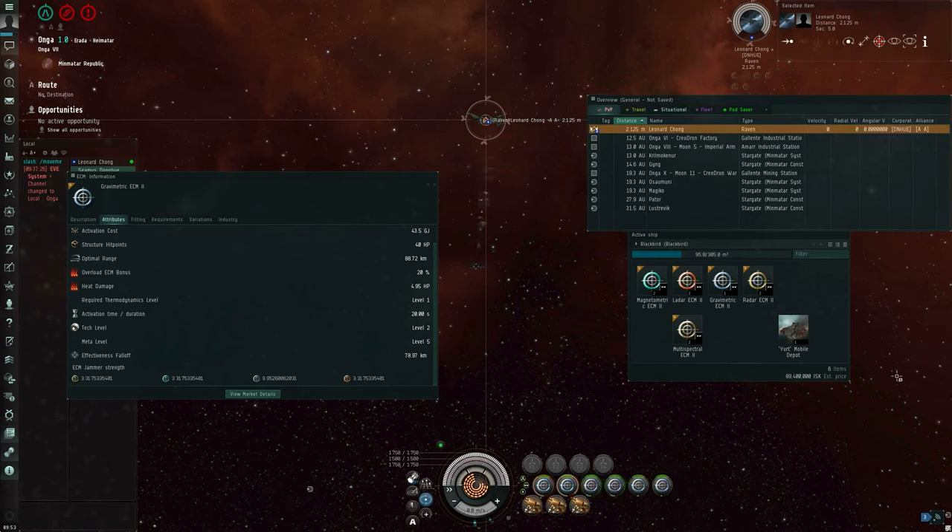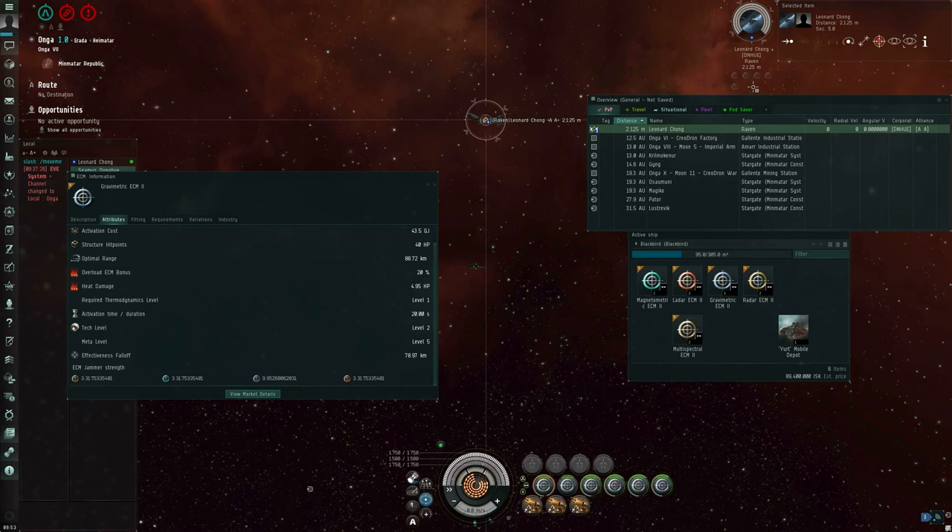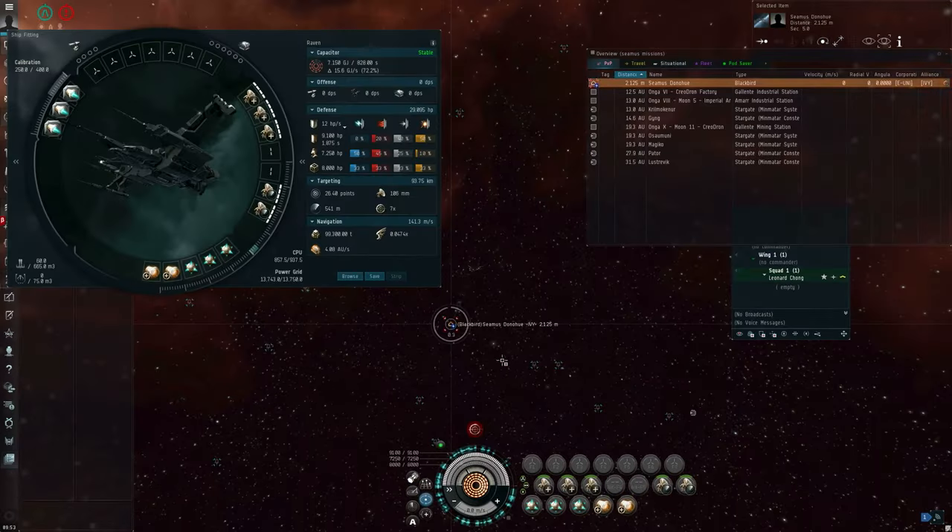If I turn on all four at once, it looks like they all failed, so the Raven can start target locking the Blackbird. From the Blackbird's point of view, all these icons are dim, meaning they all failed. Whereas here, two of the jams have succeeded and two of the jams have failed, and the Raven pilot can determine that just by mousing over the icons.